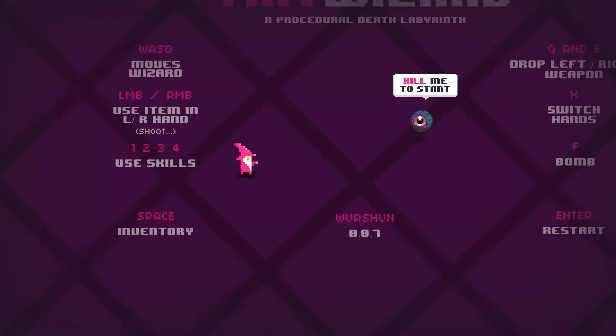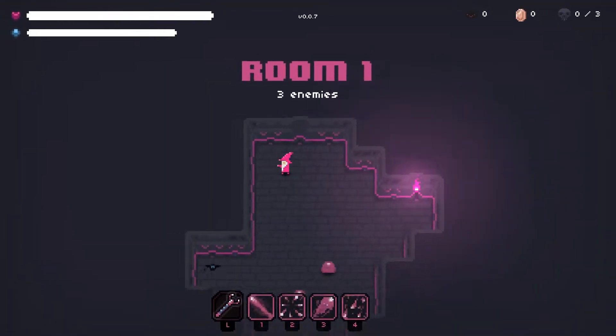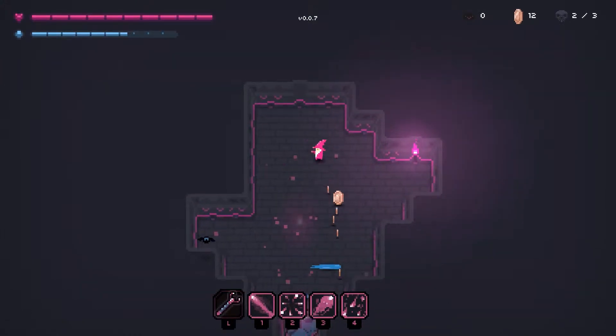You can look at how you're supposed to play the game and then you can shoot this guy to load into the first level.